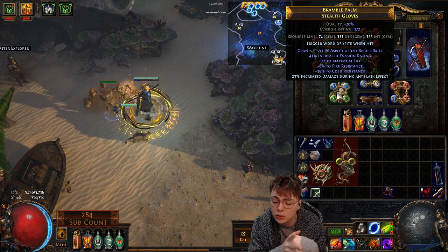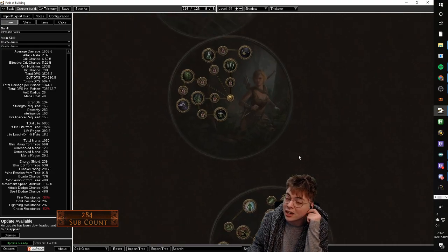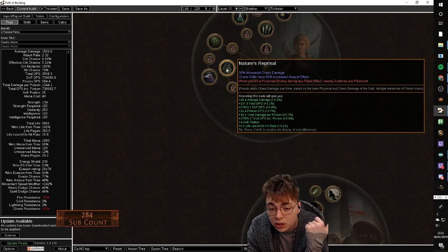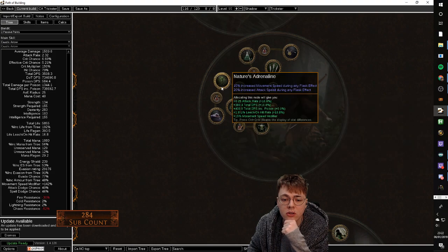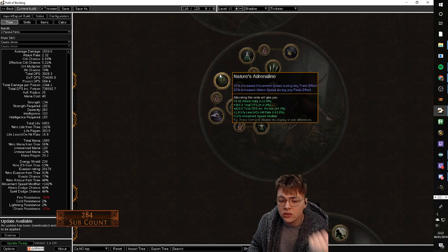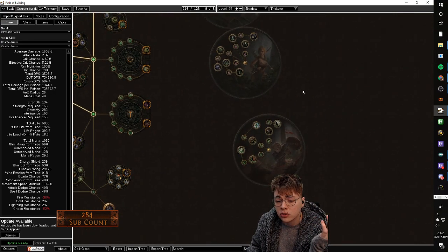Comparing the other ascendancy options: a lot of people go Pathfinder. Pathfinder gets some damage and 50% AoE, which is pretty good. The final two-pointer is pretty trash though. If you went Pathfinder you'd go Nature's Reprisal, Nature's Adrenaline, and Master Alchemist. You'd also gain elemental immunity, a little bit of damage reduction and flask sustain, some movement speed, some chaos damage, and some AoE. It's very strong. I personally prefer Pathfinder to Raider for those reasons — slightly better to boss on and gets a bit of AoE — but I don't really like Pathfinder that much. I played a Pathfinder Toxic Rain character last league and just felt really squishy.